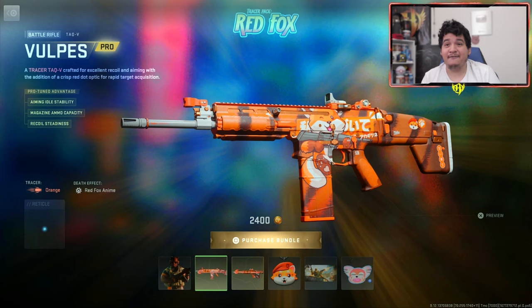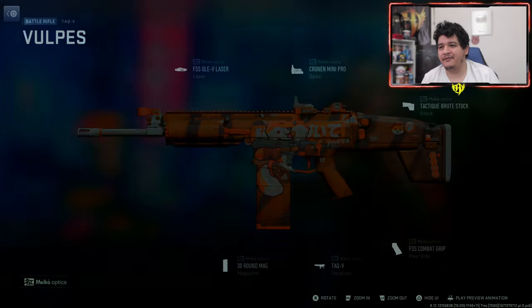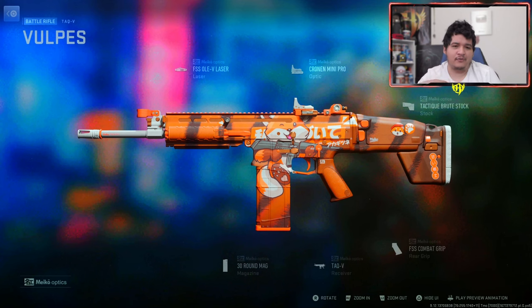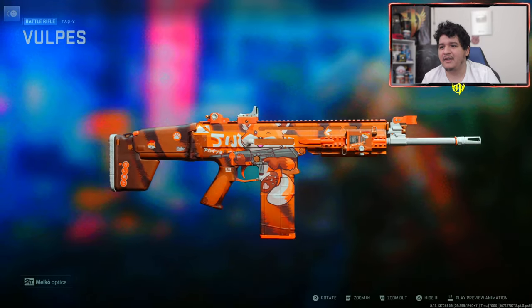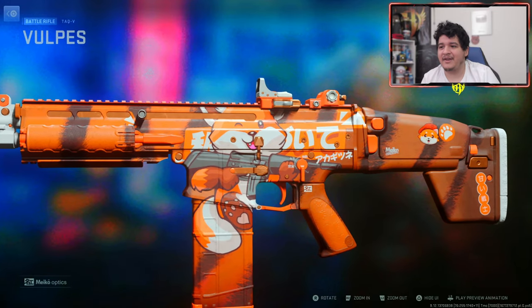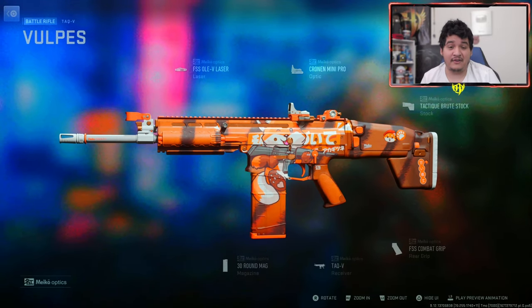We also got the TAC-V Vulpis, and this actually comes with the death effect of the Red Fox anime and the orange tracer rounds. These are the attachments it comes with — it comes with no ammunition, so it's not going to be transferable to other guns. I kind of wish it was for the TAC-56, because it's a really nice looking blueprint. If anybody can translate any of the writing on here, definitely let me know in the comments below.